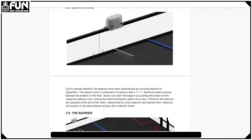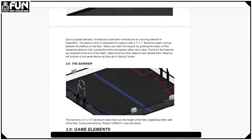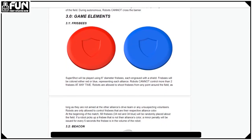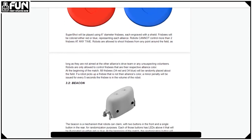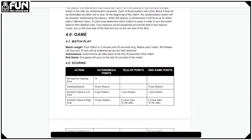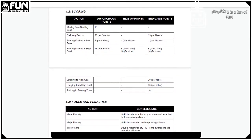In Autonomous, teams are awarded 15 points for moving outside of their starting zone. Each claimed beacon is 30 points, 5 points for a Frisbee scored in the low-goal, and 15 points for every Frisbee scored in the high-goal. In Teleop, red and blue Frisbees are spread out across the field randomly. Each Frisbee in the low-goal is 1 point, 5 points from the close side in the high-goal, and 10 points from the far side.